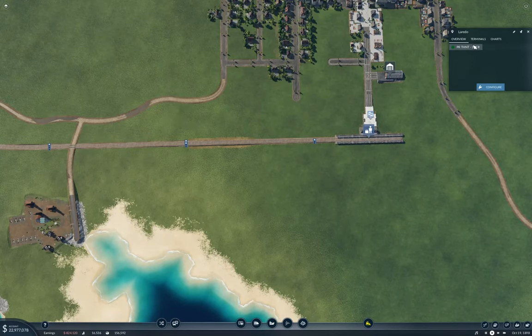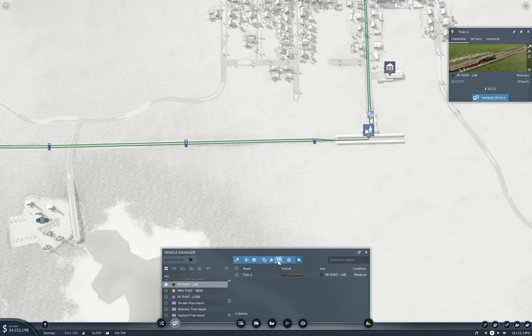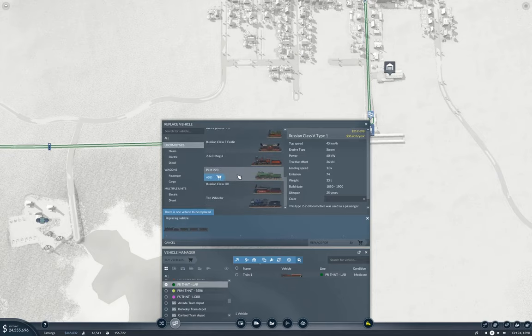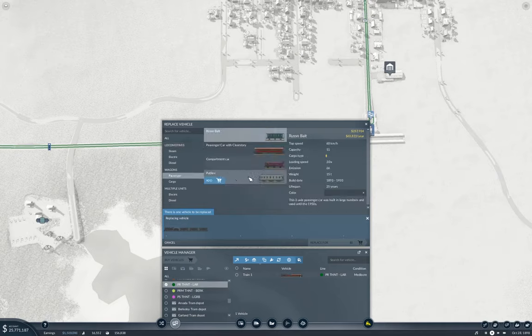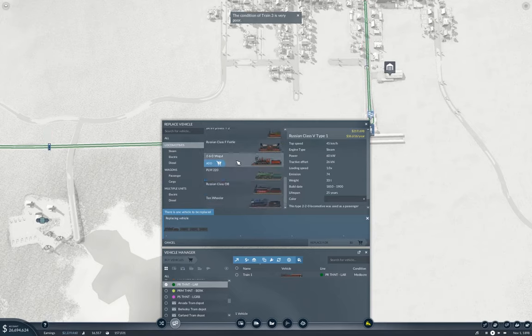I need to change the name of this — it's going to Laredo. Now we're going to manage the vehicles. What have we got on here? Well, let's replace it. What have we got available? We've got the Mogul, which does 75. The 10-wheeler does 100. What do we have for passenger wagons? Now they only do 80. We'll go with the Mogul.